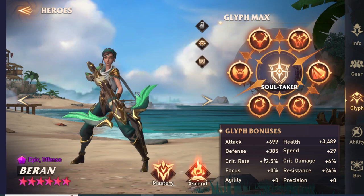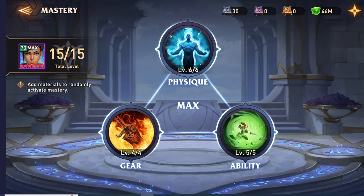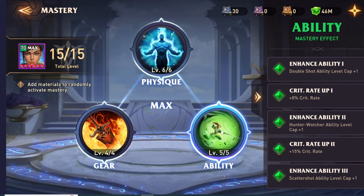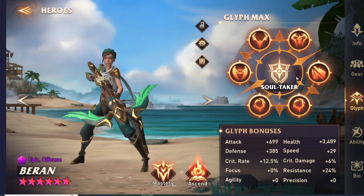From a glyph perspective, she does get a lot of speed, which is nice, and a nice amount of crit rate. I do have her fully booked out — I think she's 100% worth it. She gets the crit damage physique as well as additional crit rate, and the damage on her abilities from books is really important as well.